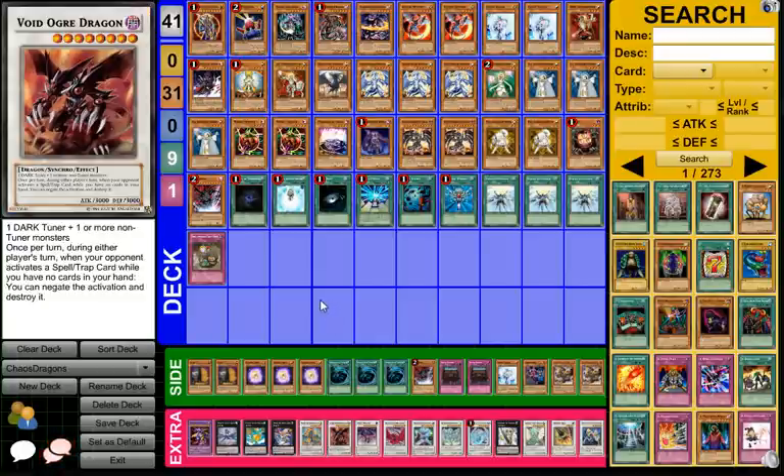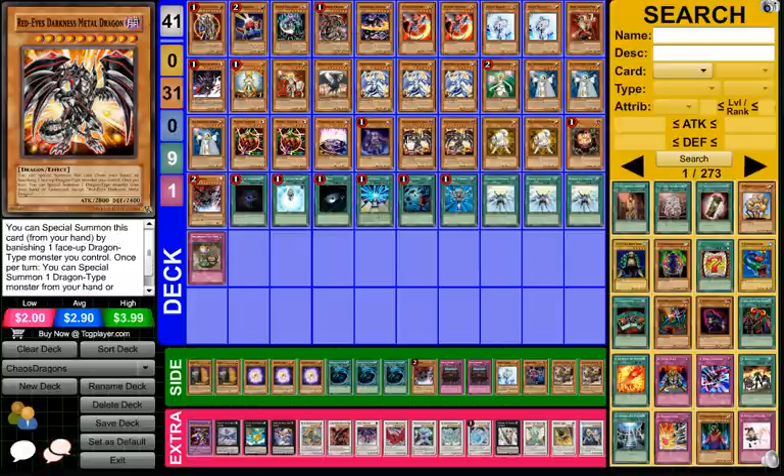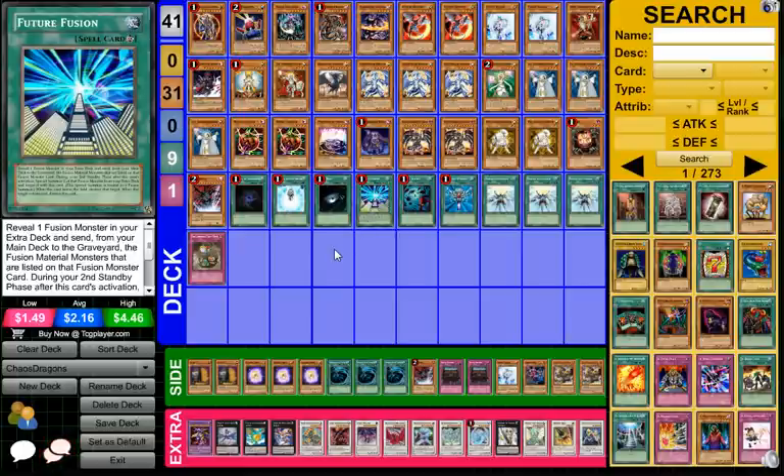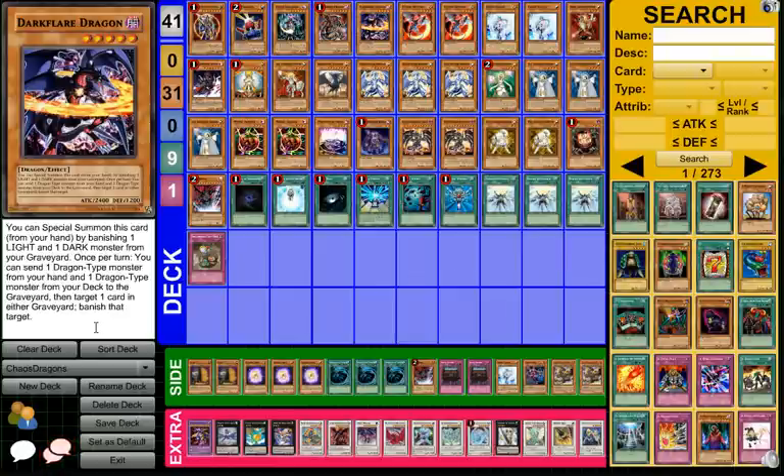Personally, I thought Dark Flare Dragon was a strange card to run, because most Inzektor decks can just OTK, especially when you only have one trap as a back row. That was also interesting — he decided to run just one trap. But when you do have the combo, Light Pulsar plus Red-Eyes Darkness Metal, whenever they destroy Light Pulsar you get back Red-Eyes Darkness Metal, which forces your opponent to overcommit. Dark Flare Dragon is decent against Inzektors — if you remove a Hornet it can be problematic — but with no back row, Inzektors can really OTK you quite easily, and Gigamantis just nets so much field advantage.